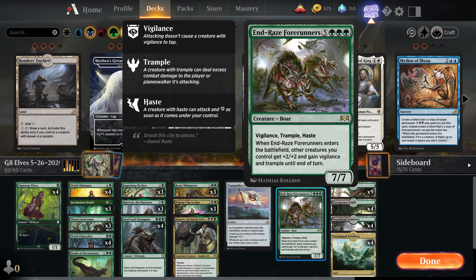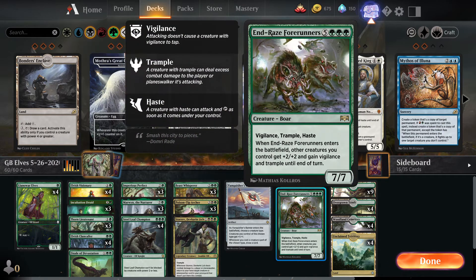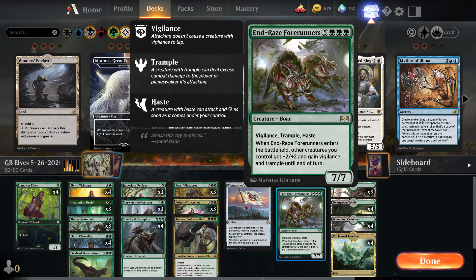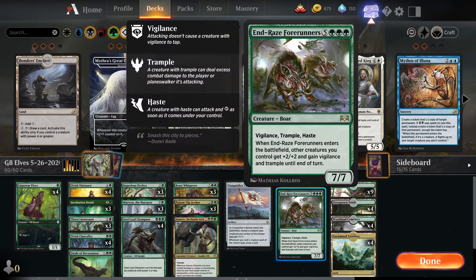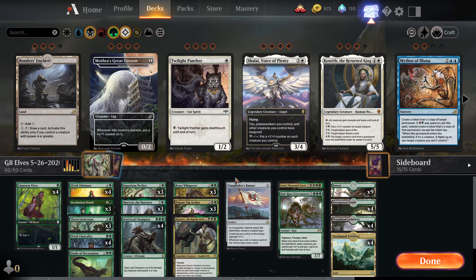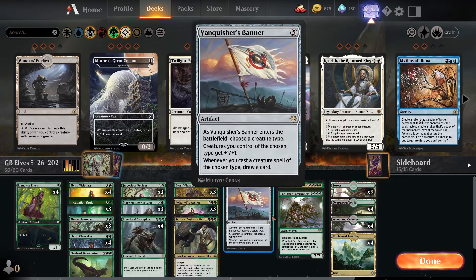One copy of End-Raze Forerunners — kind of like our Craterhoof Behemoth in Historic. It's an eight-mana seven-seven with vigilance, trample, and haste. When it enters the battlefield, other creatures you control get +2/+2 and gain vigilance and trample until end of turn. Nine times out of ten when we play this we're going to win the game, because we'll have a bunch of creatures out that get the pump. We can also fetch this with Finale of Devastation to really close out the game on the spot.